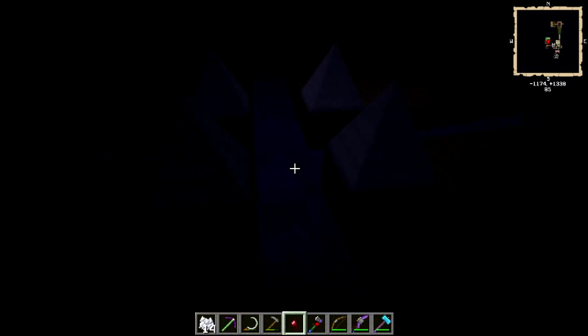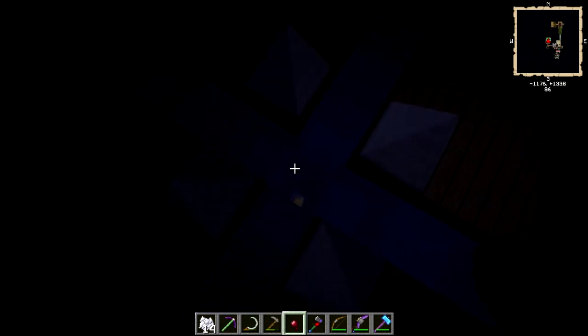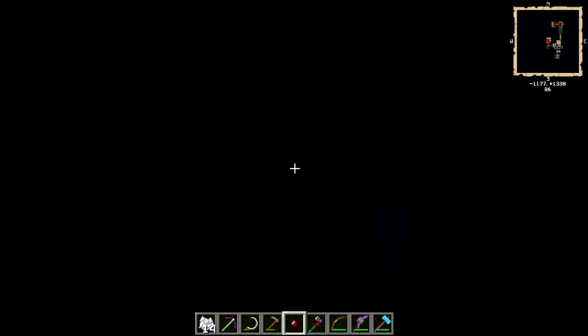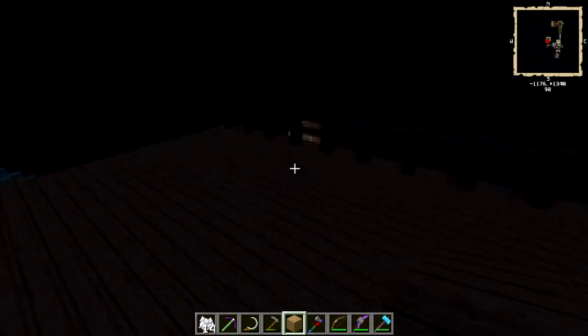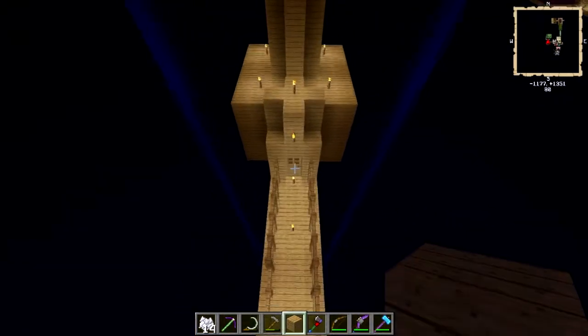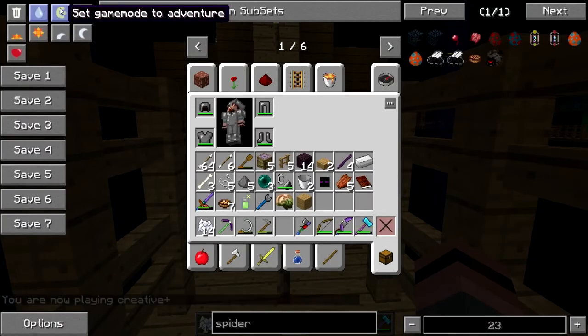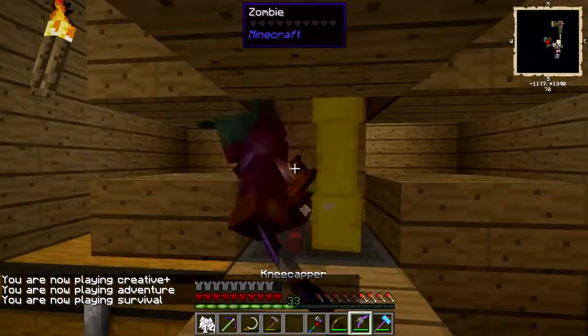There's somebody wearing armor down there. Usually mobs don't even make it to the hole — they usually die and their drops are carried down there. Every once in a while one survives the drop, but at least at that point it's nice and tender. I'll get out of creative — get your sword and just stab it in the knees.